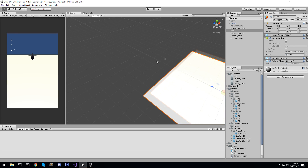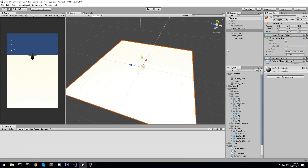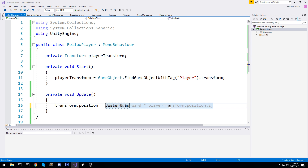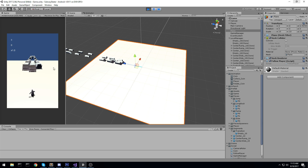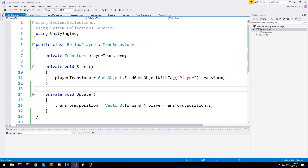The script for this is very simple. I have a private transform player transform - in Start I assign it using FindObjectWithTag player. Then in Update I change the position of the plane to vector3.forward times the position in Z. I can't just use player transform position directly because it would follow me when I jump too. So using vector3.forward times the Z position means it always follows our player horizontally.